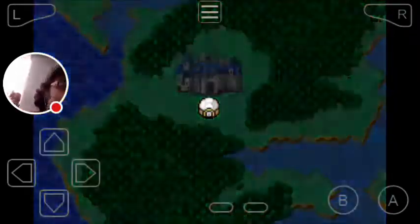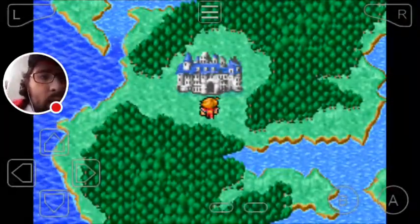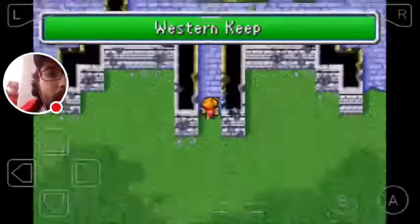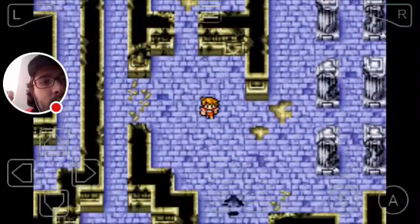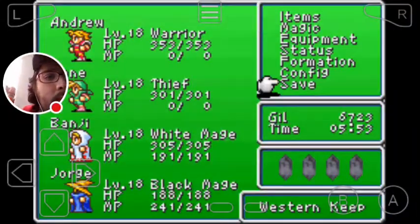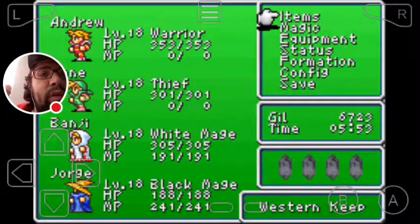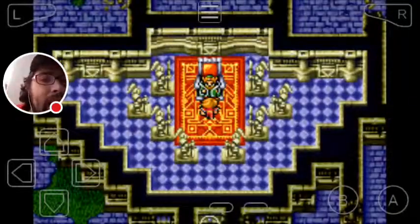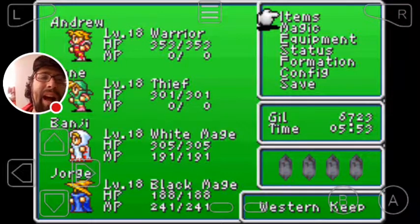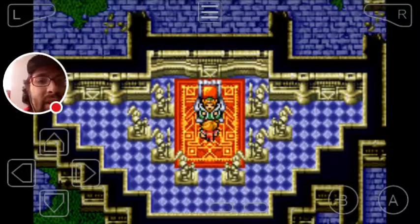Using a Cottage to restore everyone's HP and MP fully so I can go straight into the fight. Save beforehand and make sure your characters are at least level 15 to 18 — I could be wrong, but just be very careful.